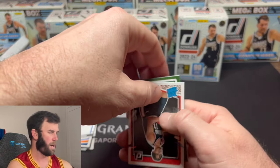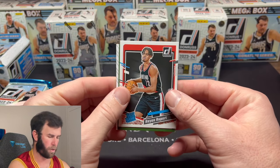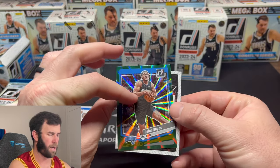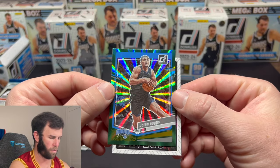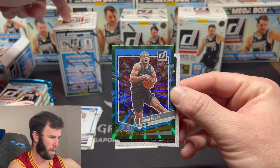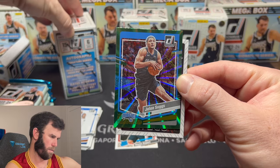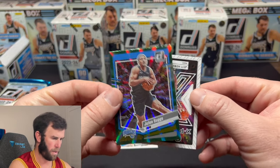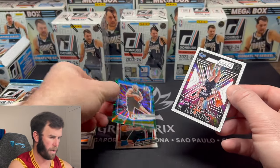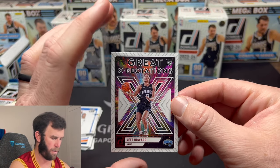We're going to get tons of base cards — 15 cards per pack, the first 12 are base and then we get into our rookies. First up is a Jalen Suggs — that's just the green parallel, non-numbered. The numbering on these is actually really hard to see. And then we have a Great Expectations insert — Jett Howard. I do like the look of that card.